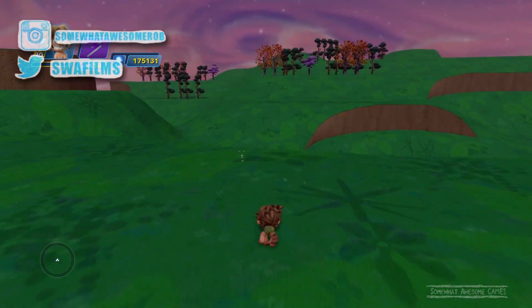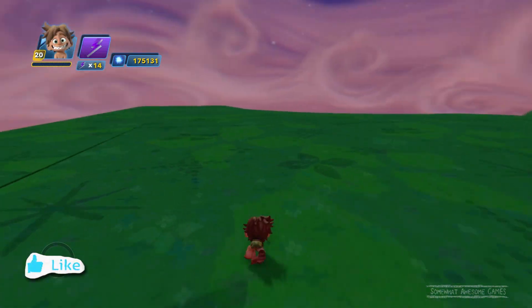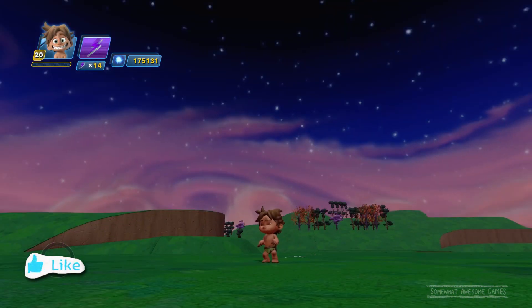Welcome to Somewhat Awesome Games, good looking people. I'm Robin. We are playing Disney Infinity 3.0 and we're going to check out Spot from The Good Dinosaur and all his dinosaur buddies.